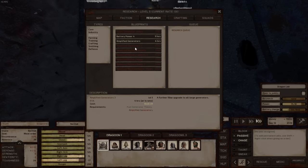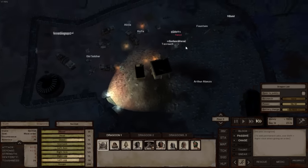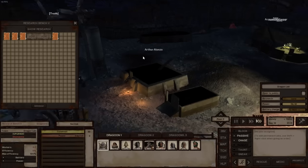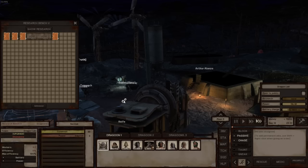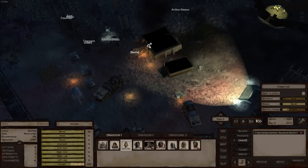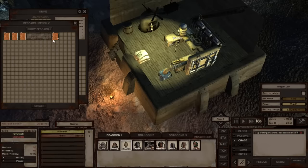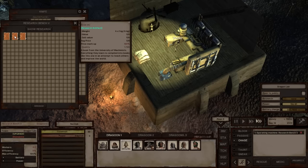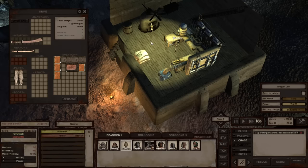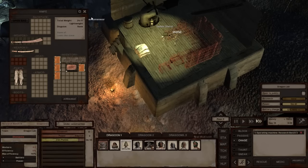Battery power. Amplified generators. It's all still the same tech at the moment here, but that might be because I need to upgrade my bench. Just in case — I always do it. We need another five iron plates.